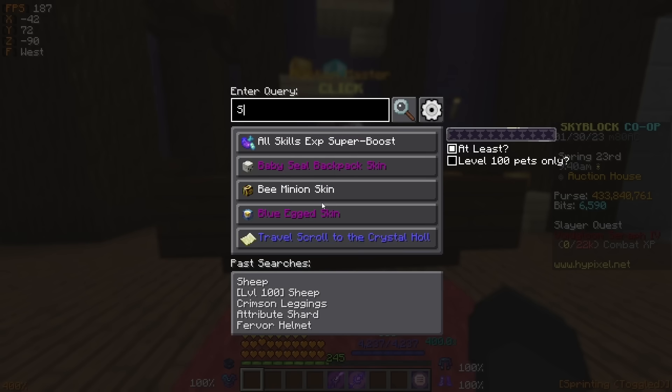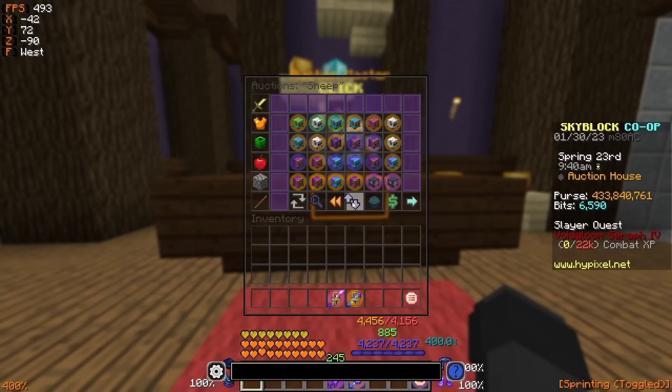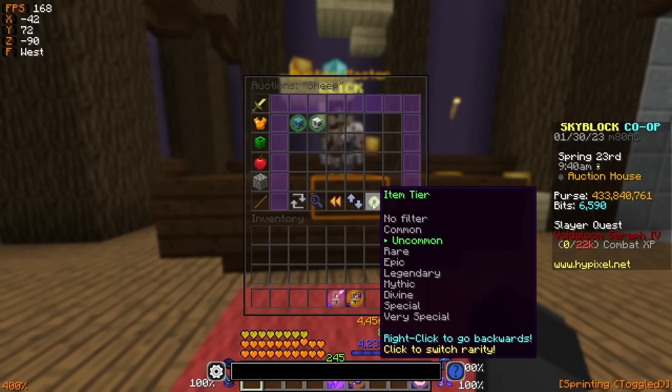Either way, I'm going to show you the cheapest way to get a level 100 sheep pet as well, so follow these steps closely so you can see how it's done.